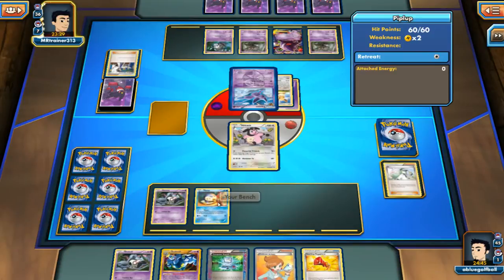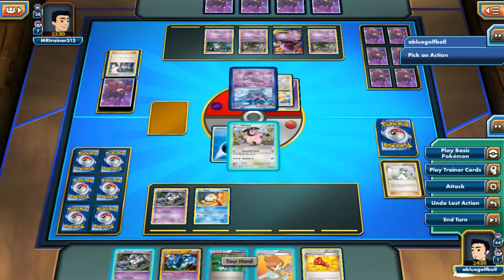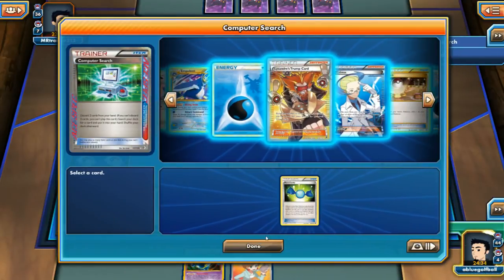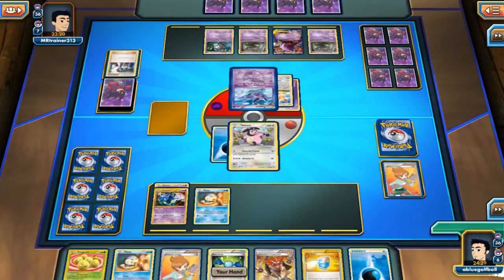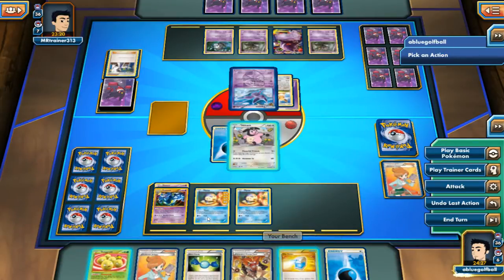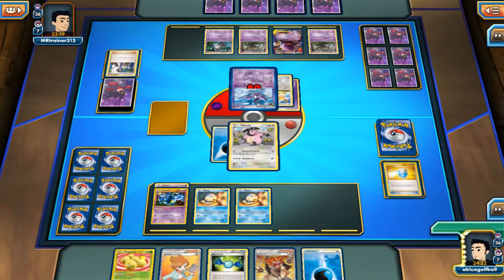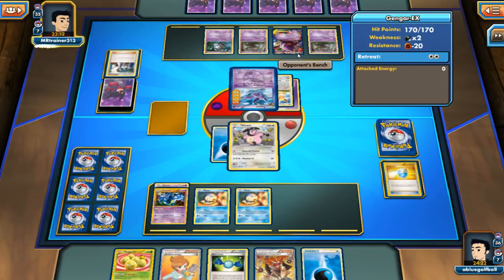Right now what we really need is an Energy and a Muscle Band — if we get that we can knock out this Espeon for 100 damage. If not we're just hitting for 80, being 10 short. We get hit for 40 on the little Piplup. But we do get the Energy — that's always good news. We use Computer Search for the Rare Candy, evolve into Dusknoir, play the Juniper. We even get another Piplup. I'm just going to play the Max Potion to conserve our Pokemon as much as we can.